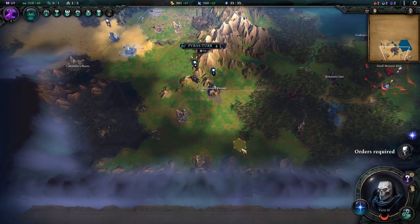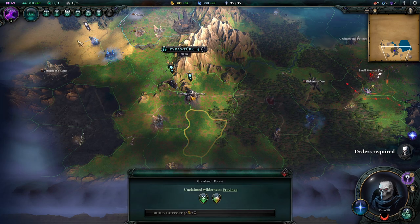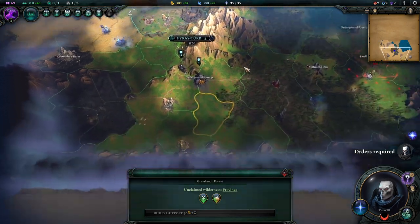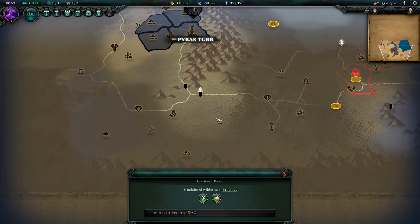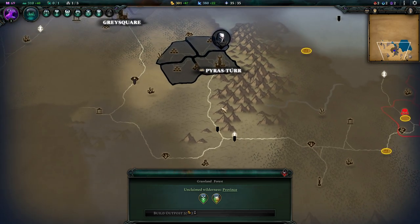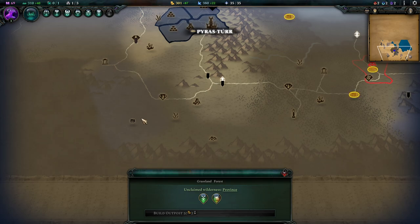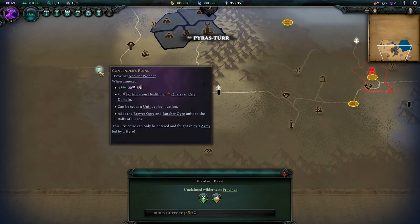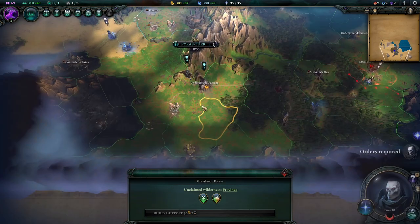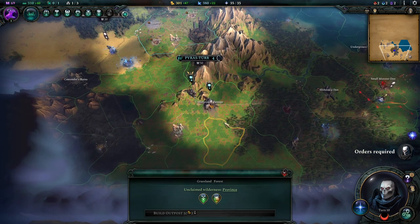Our unit is now sitting in the vicinity. I unselect everybody and left-click on the map to open up the province grid. The whole land is divided into those provinces - this is basically what the cities access later on. Now we're selecting where we want to place that city. I think it's safe to say this is a pretty good spot.